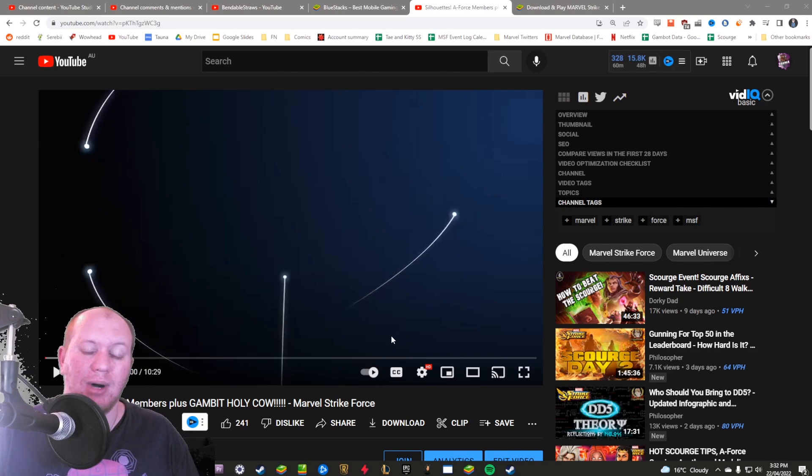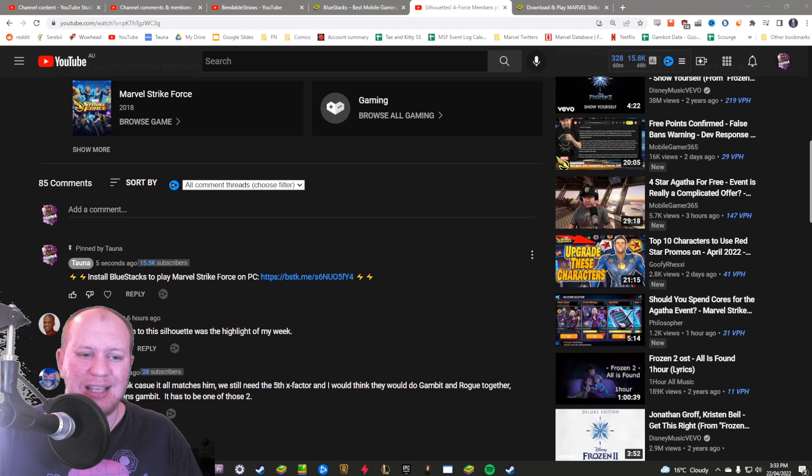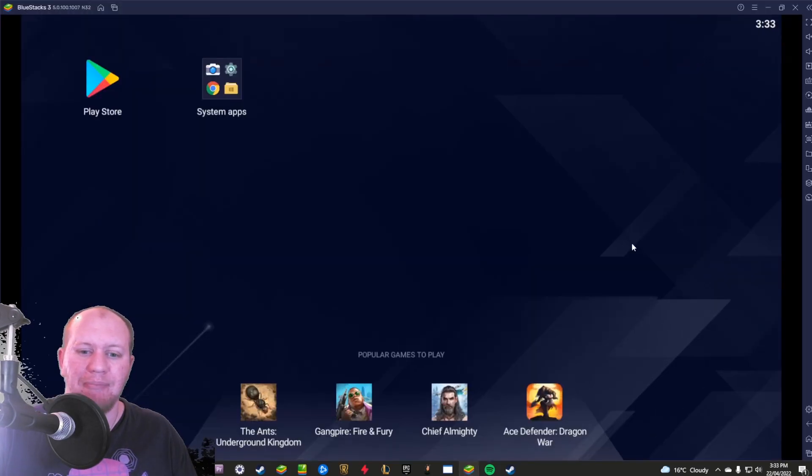All you need to do is go down into one of my video descriptions - you're going to have the links down there, and sometimes they're pinned in the comments. Just click on that and it's going to bring you to the BlueStacks website, which will allow you to download the game so you're able to get straight into it. Download BlueStacks and you're able to play.